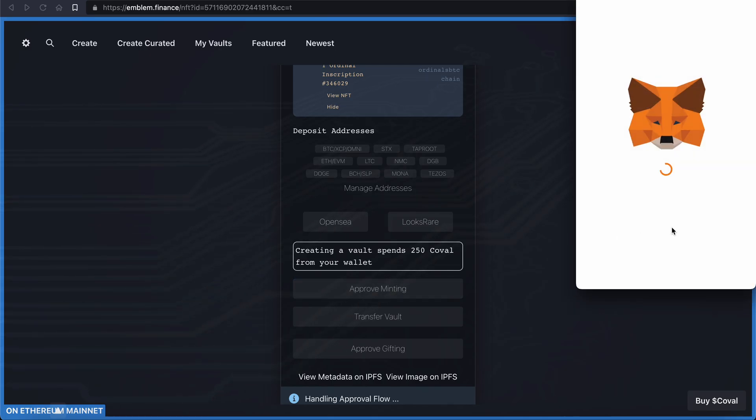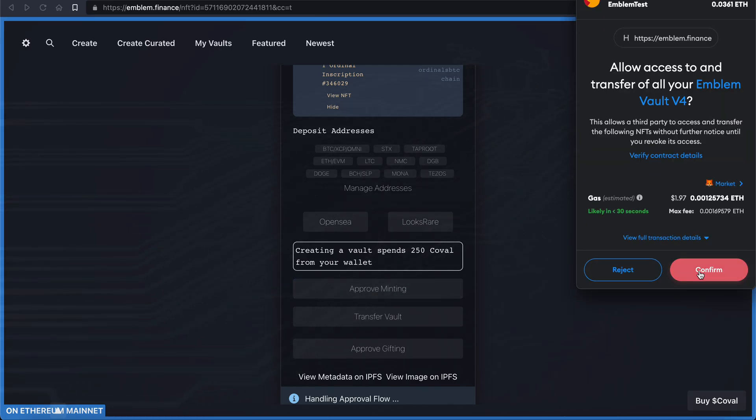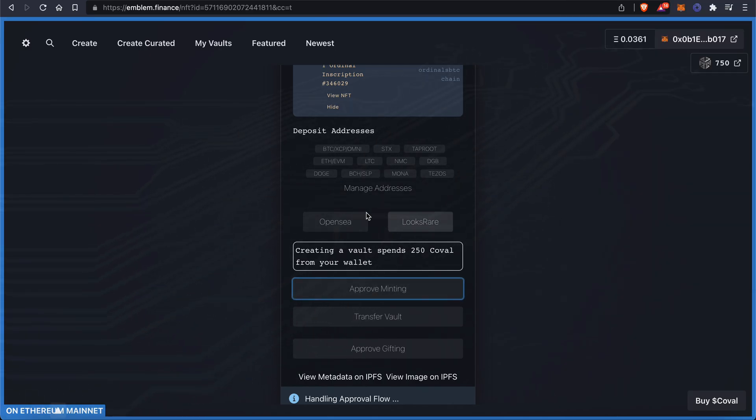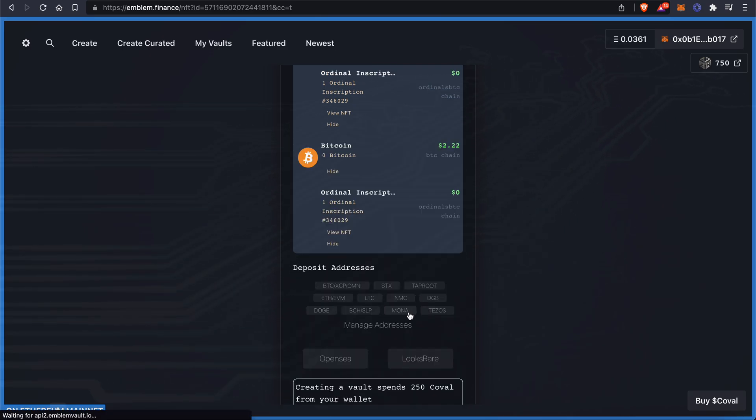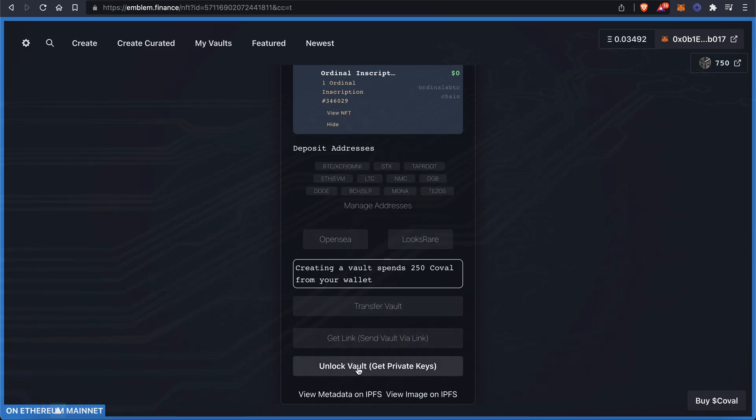You're also going to want to hit Approve Minting here — this is how you unlock it. So if you ever want to remove this asset from this vault, you need to hit Approve Minting — it should actually say Approve Minting slash Burning. If you ever want to remove this inscription, you're going to hit Unlock Vault, get private keys, and this burns the vault — it burns this NFT.